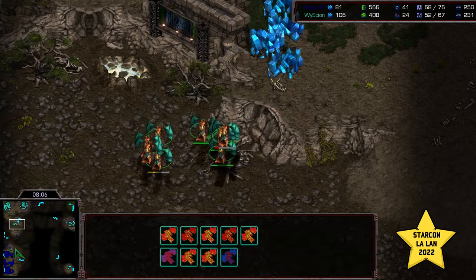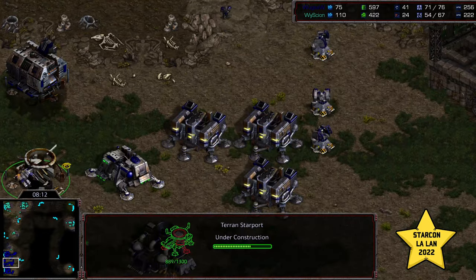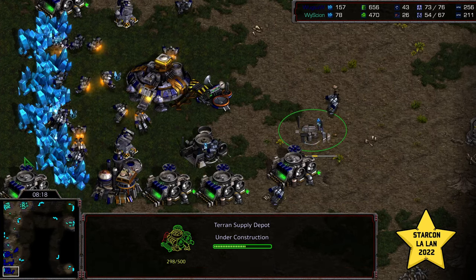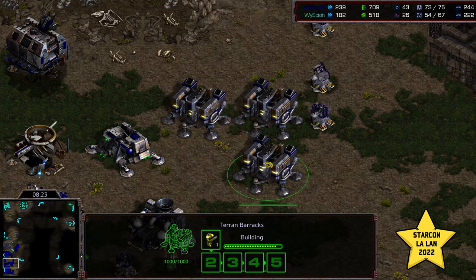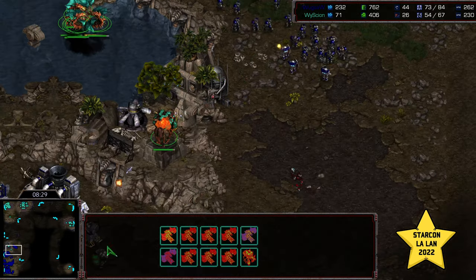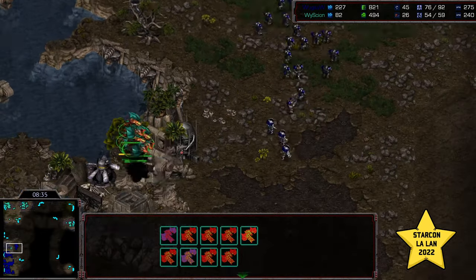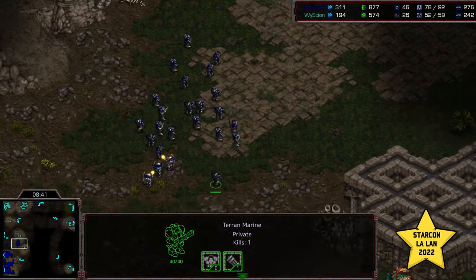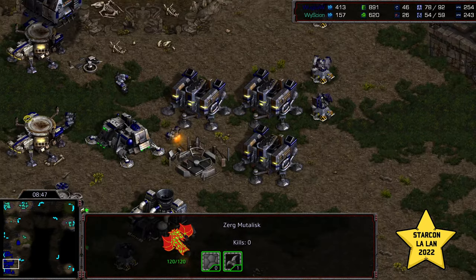The marines are getting some good damage on these mutalisks. Drones not yet on gas. Hydralisk den about halfway finished, so it looks like there's going to be a cycle back to lurker tech. Wug just now grabbing that second gas and going for the starport behind this. Plus-one weapons not that far from finishing. He hasn't plopped down a fourth barracks as of yet, but has a lot of workers and a supply lead. The mutalisks really haven't done any economic damage. Wug is still playing from the position of assuming he's against two bases.